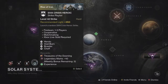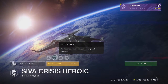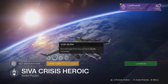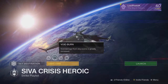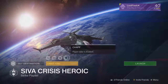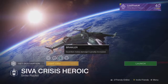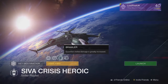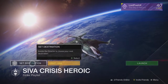Moving on we have the SIVA Crisis Heroic Strike playlist. We have Heroic and we have a Void burn this week which is really nice — get those Truths out and get some of those snipers popping off. Maybe if you have an old Atheon's Epilogue, whip that out and see what happens. Moving on we have Brawler and also Chaff. Chaff is a bit of an annoying one but Brawler is a really nice one because you can just smash those melees, and especially if you are a Void Warlock you can smash that off really nicely.